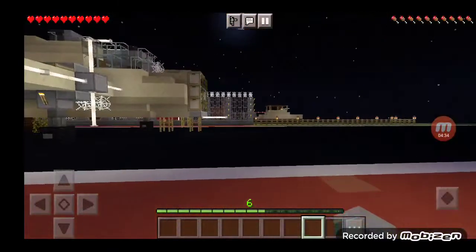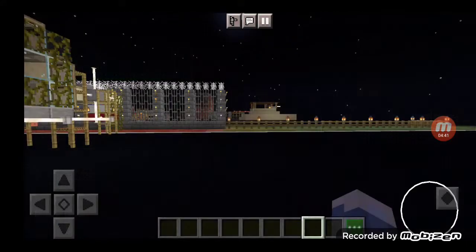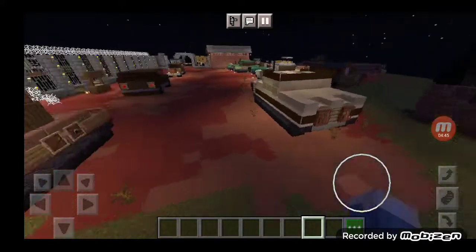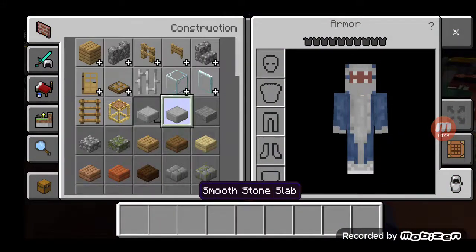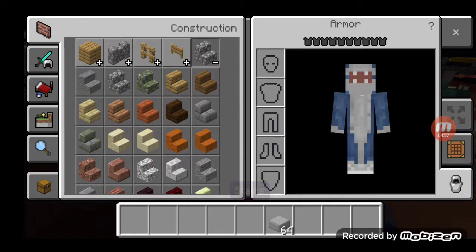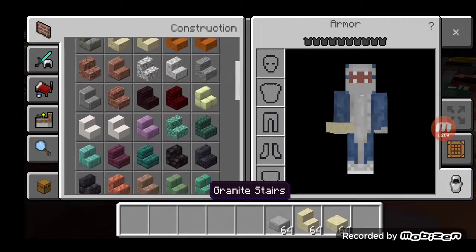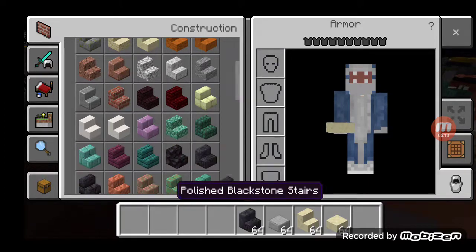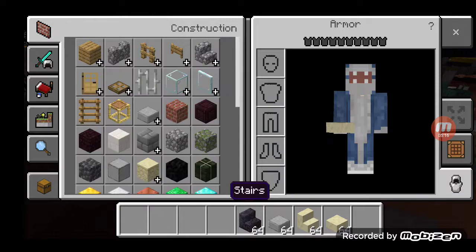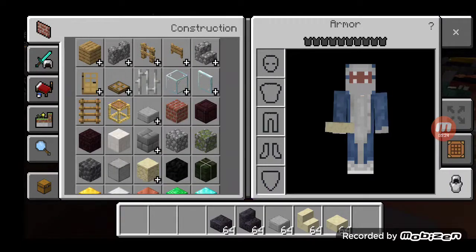Now let's show you how to make a tank. You need smooth stone slabs — any, but it has to be the same color as the stairs. I'm gonna use smooth sandstone slabs. To make the tracks, I'll use polished blackstone stairs and polished blackstone slabs. You can use stone or any gray stairs or slabs to make the tracks.